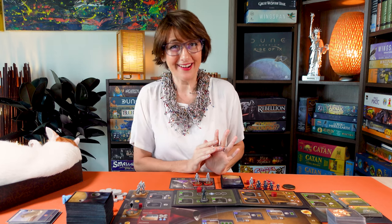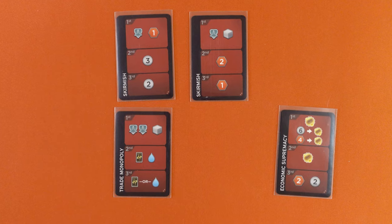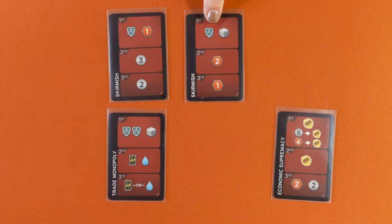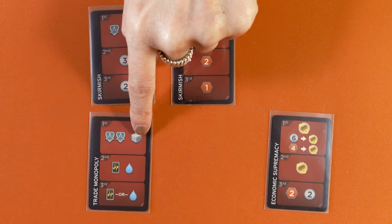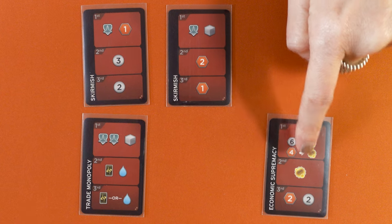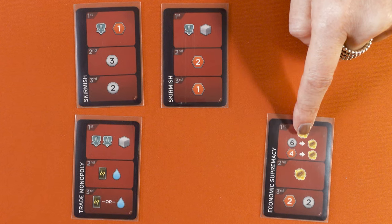Let me show you the four new conflict cards, which are pretty cool. These two Level 1 cards activate your freighter. This Level 2 activates the freighter twice, plus lets you add a troop to your garrison. And the Level 3 is just at another level — if you have the spice and Solari, it's epic.